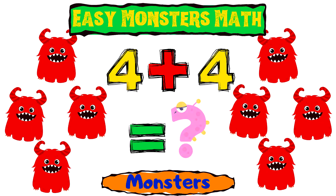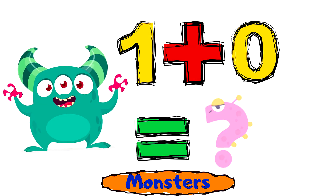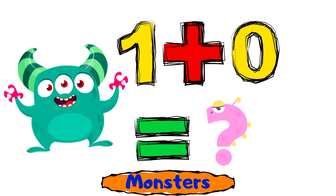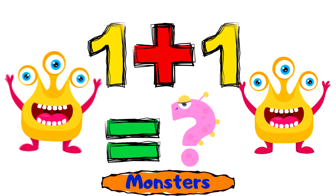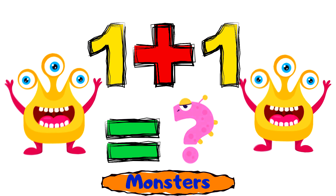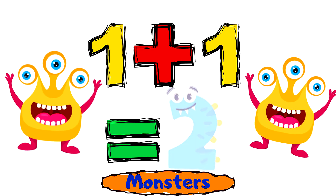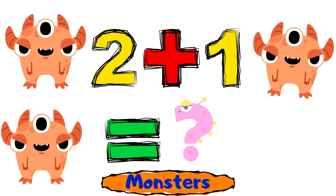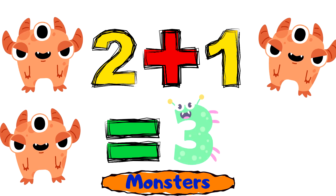Easy monsters math! One monster plus zero monsters equals one monster. One monster plus one monster equals two monsters. Two monsters plus one monster equals three monsters.